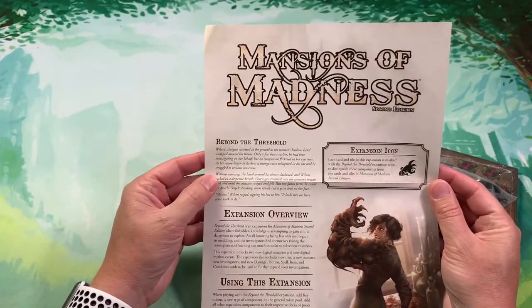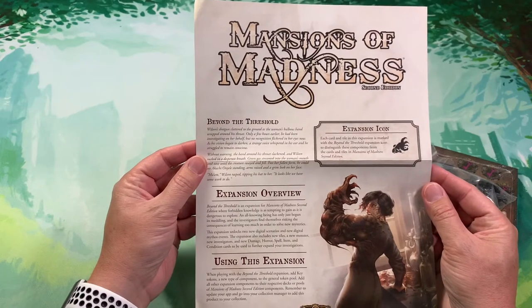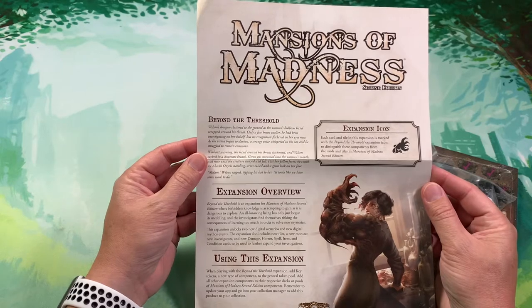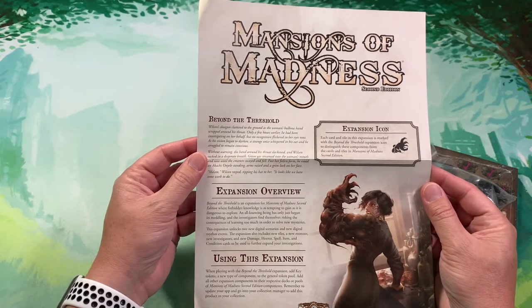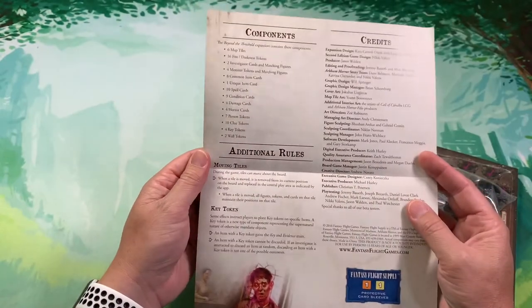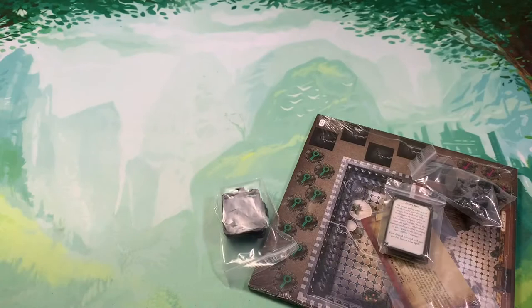Beyond the Threshold is an expansion for Mansions of Madness second edition where forbidden knowledge is as tempting to gain as it is dangerous to explore. It adds key tokens, moving tiles, and the key token mechanic — not a whole lot here — along with a few miniatures.